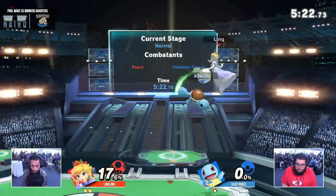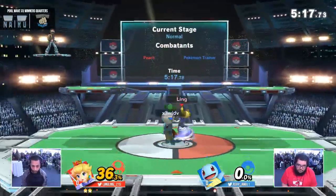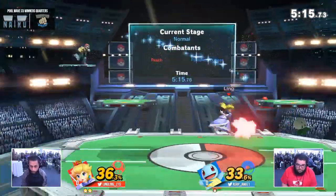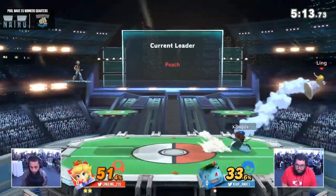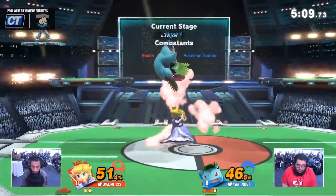Angel is now on his last stock. He's finally trying to play Squirtle. He's able to get the damage he's looking for. Big Pokemon change. Luckily, the small hurtbox of Squirtle actually seemed to stop that combo, because that would have been huge.